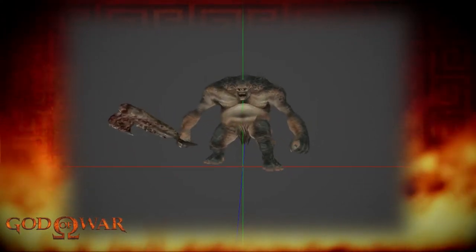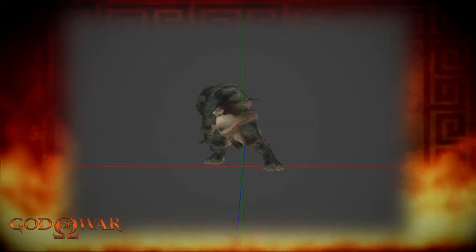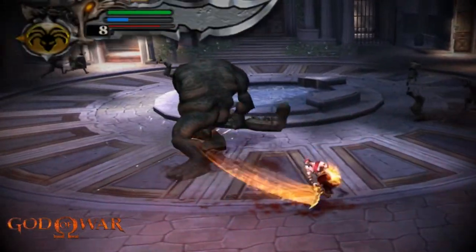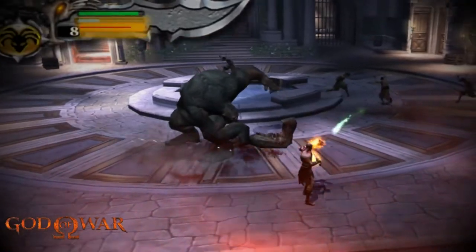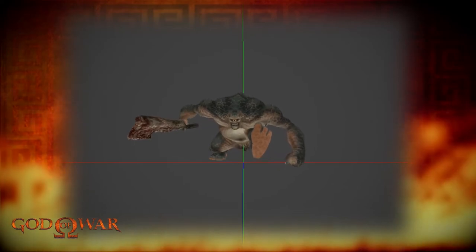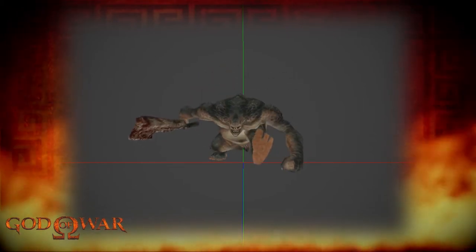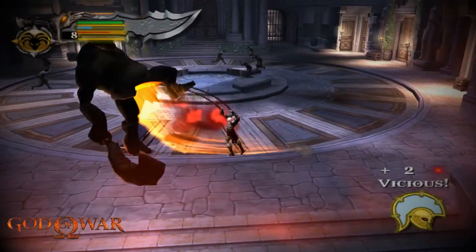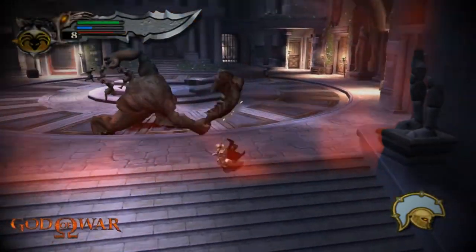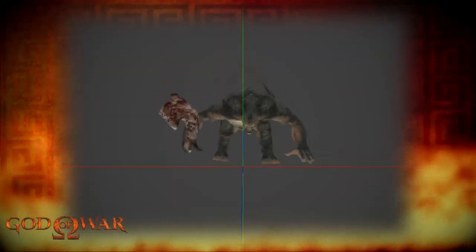In another attack, the Cyclops sweeps its weapon along the floor from side to side, causing damage if the player gets caught. In its final attack, it stomps its foot down on the ground — though in the model viewer it looks like it's kicking — which in game is followed up immediately with the first attack shown.